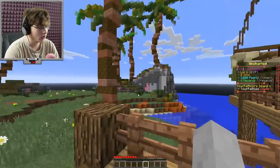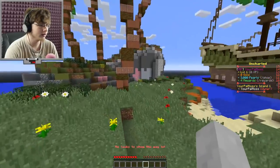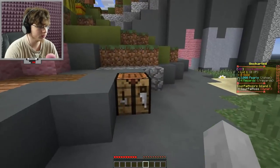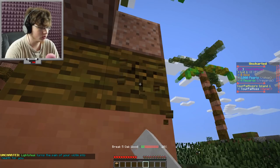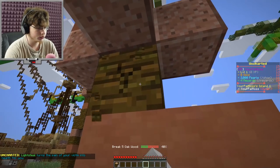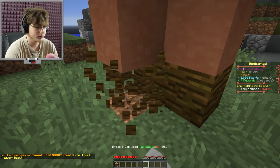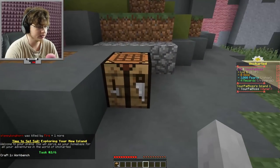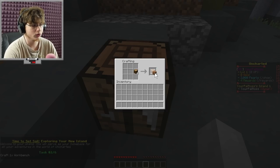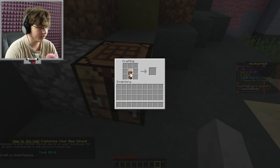So our first quest on the island — would you guess it — is to gather some wood. This is going to be our island, our home, no one else will ever be here for now. Let's get some wood. Why is there already a crafting table? Oh well, one less crafting table for us to have to make. Let's gather this wood — two, three. You gotta love the basics, chopping wood. Oh, someone found a legendary item — what does that mean? I have no idea.